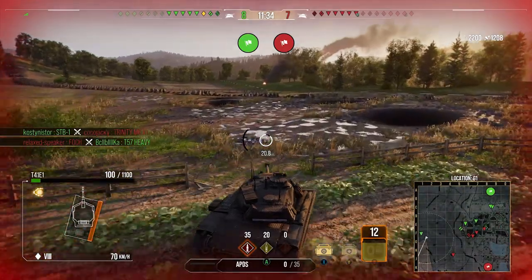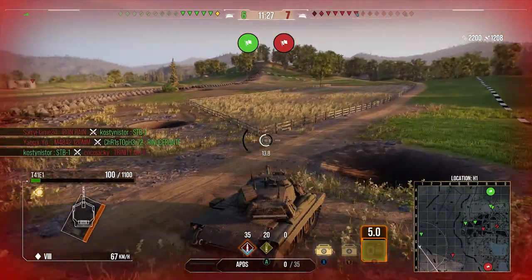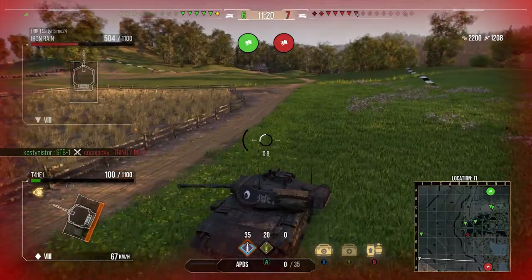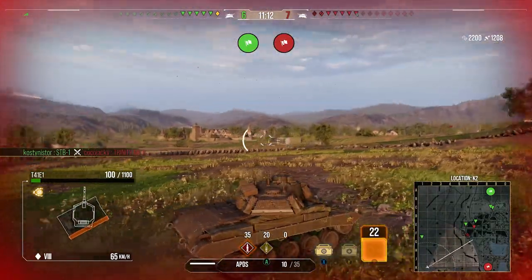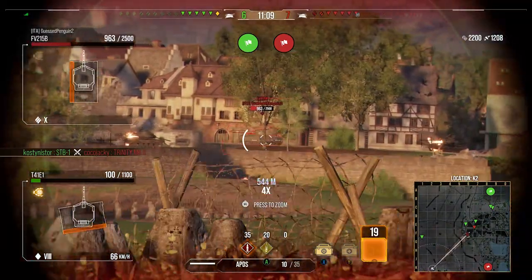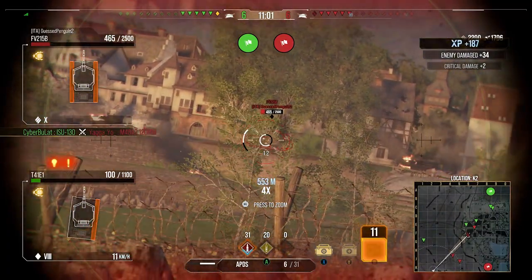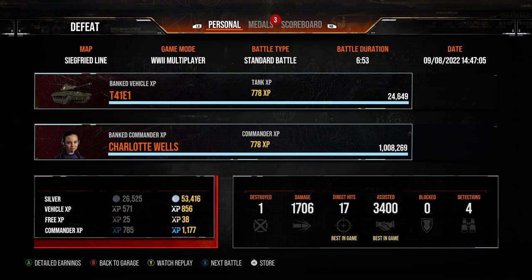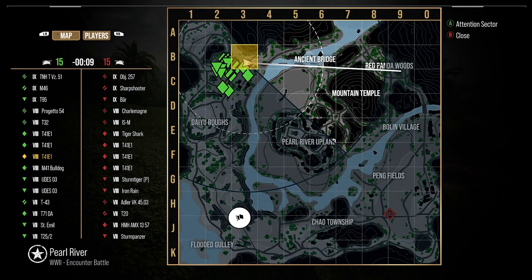We try to skirt around the 1-line to get a different position and shoot the FV4005 without being spotted by the Iron Rain. In hindsight I should have taken out the Iron Rain first. We get the FV4005 into render range and start unloading into his back end — but while firing I was spinning to get away and the Cannonenjagdpanzer takes us out because the bulldog isn't that hard to hit. We end the game with 1700 damage and 3.4k assistance in a tier 10 battle.